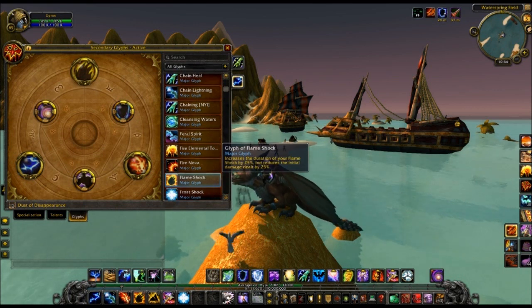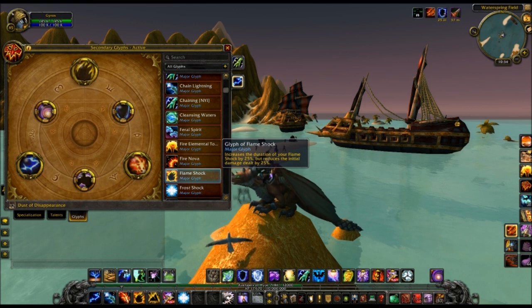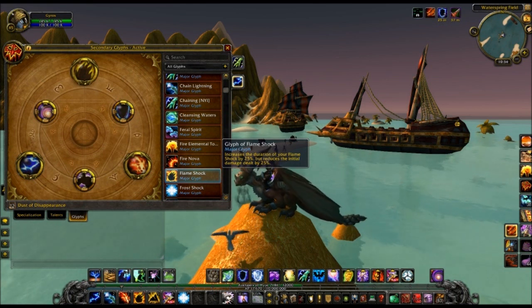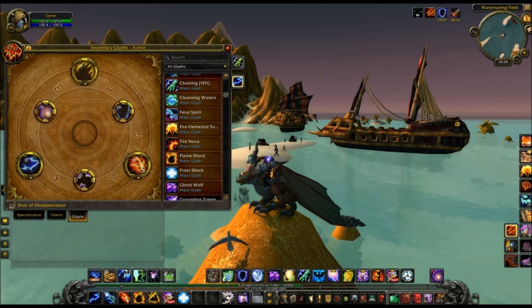Then there's a new glyph that increases duration by 25% but reduces the initial damage dealt by 25%. I guess maybe in raiding that could be good, but you'd have to look at the math on it. Someone needs to figure out if you should take that or not. There's also a glyph that increases the duration of Frost Shock by two seconds — not that great of a glyph.